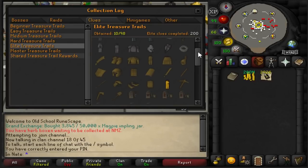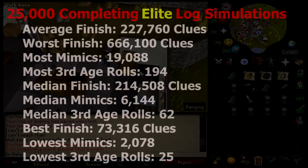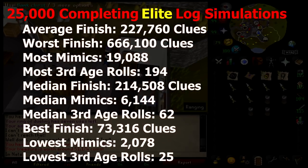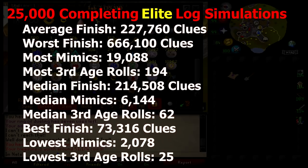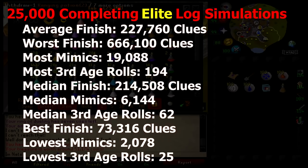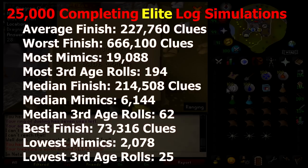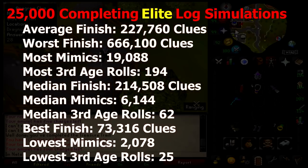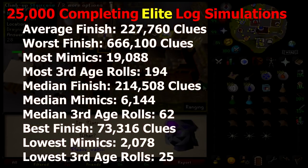For the elite log, there are 98 different items and a pretty good chunk of those are gilded and third age. In 25,000 completions of the elite log, the average finish was 227,760. The worst luck took 666,100 elite clues. I tracked the third age rolls and the amount of mimics — the most third age rolls was 194 and the most mimics obtained was 19,088. The median finish was 214,508 elite clues, with a median of 6,144 mimics and 62 third age rolls. The best finish was 73,316 elite clues, with the lowest mimic count at 2,078 and the lowest third age rolls at 25.